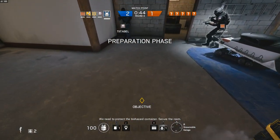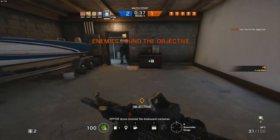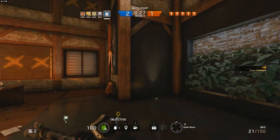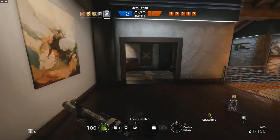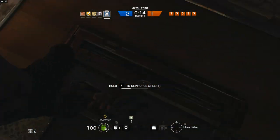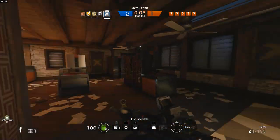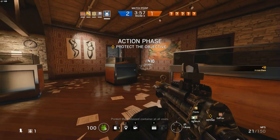We need to protect the biohazard container. Secure the room, put down the armor. Let's just do this for the fun. All right, here is not a great spot to hunker down — maybe here. See if we can flank them a little bit.